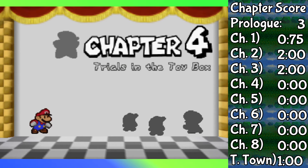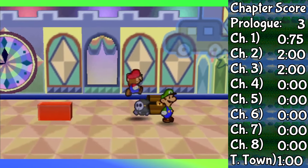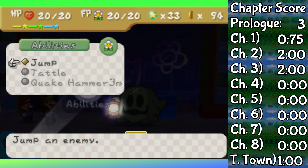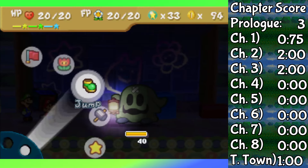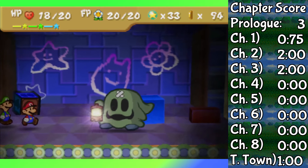Things didn't go very well for Chapter 4. I mean, yeah, there's Anti-Guy, but I don't really care about him right now — we'll talk about him later in Chapter 8 when there's three of them to fight. My big problem here was the Big Lantern Ghost.